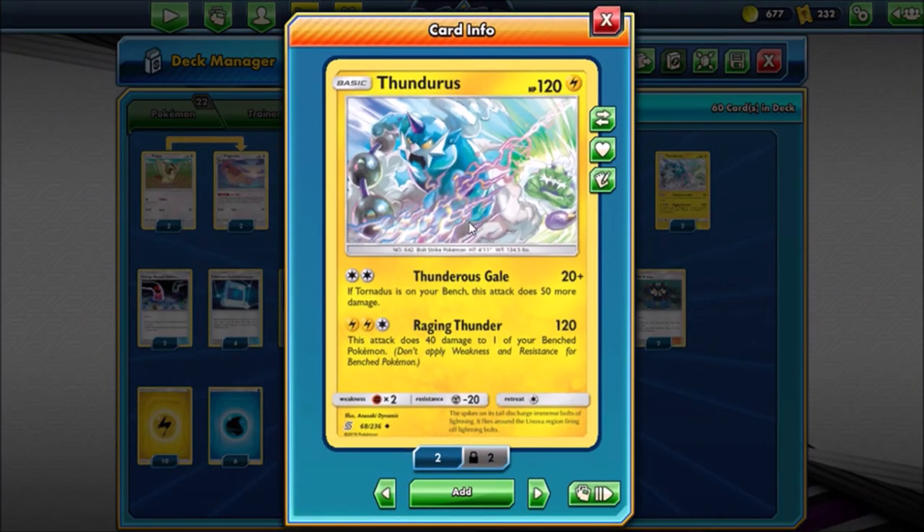I do a little bit of a goof here - I thought Raging Thunder said you do 120 and 40 to one of your opponent's bench Pokemon. I'm dyslexic by the way if you didn't know that. But it actually does 120 and 40 to one of your own bench Pokemon. Yes, 40 extra damage on one of your own Pokemon is definitely something you don't want. But you can throw it on a Pidgeotto or a Dragonite you're not using. You just have to be really wary of where you're going to put that 40 damage. His first attack does 20 damage and if Tornadus is on your bench this attack does 50 more damage - so for two energy you can do 70 damage.